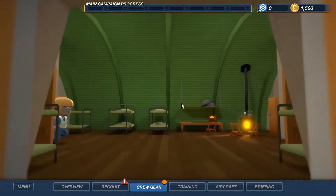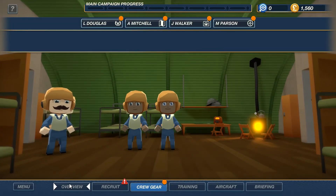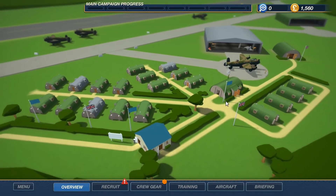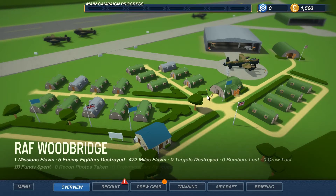Five enemy fighters already, look at that. Oh what do we got in here? We'll go over the menus left to right, we'll not rush ahead like that. We got our overview here overlooking the base. It's a nice base — look, there's our guys running. That was only two of them. He's got a girlfriend — look how fast he's running, he's trying to get to her.